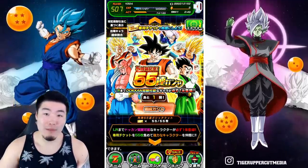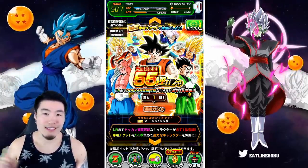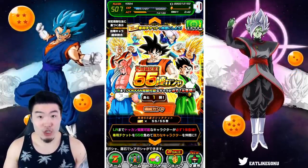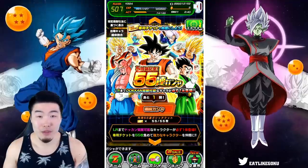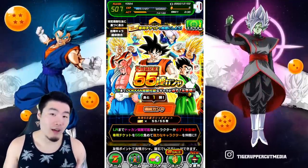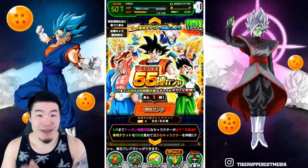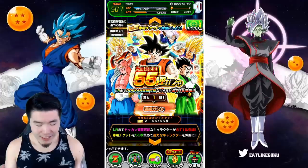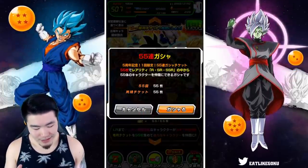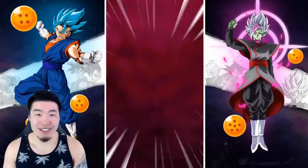I think the LR pool includes units like Tech Broly — Tech Broly for sure. I've seen Kale and Caulifla being pulled too. I think the Android trio is in there as well. So a lot of good LRs, not just the old ones. Thank you to Bandai for this, and without further ado guys, enough talking. Let's pop in and see what our 55 tickets will get us.